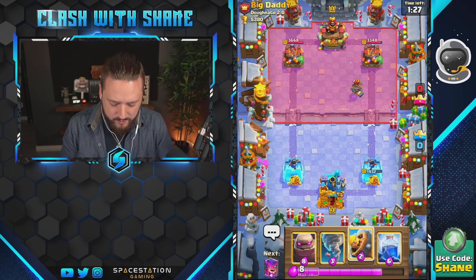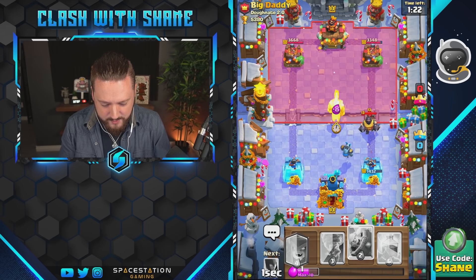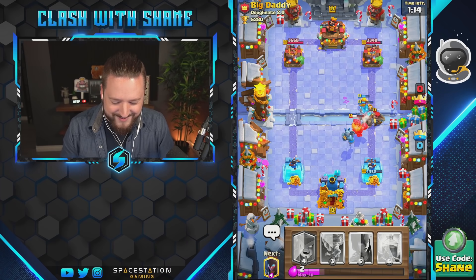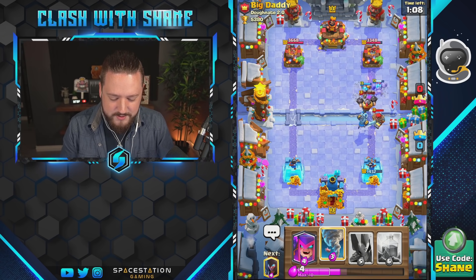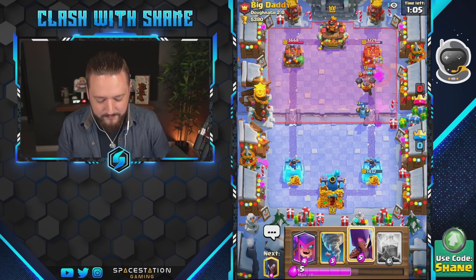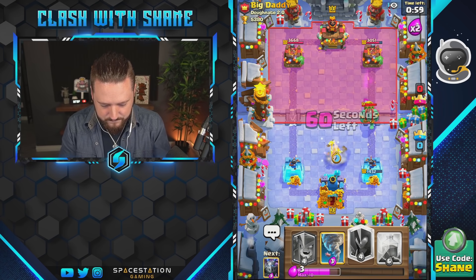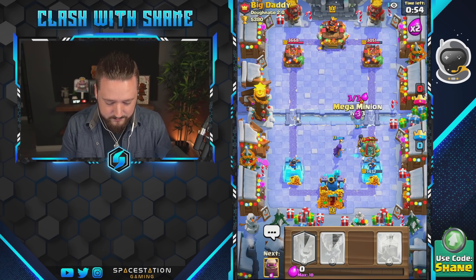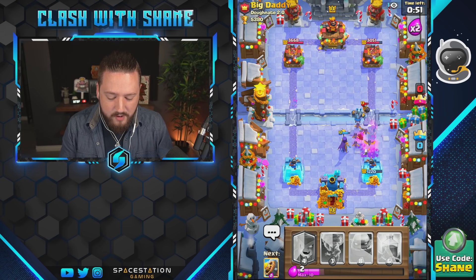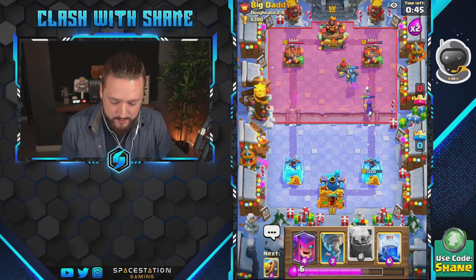Is he gonna go goblin giant here or nah? Mega freaking knight — wowzers bro. We're dead son. Mega knight, double prince — are you joking Clash Royale, what do they do man? Poison here, boomer. I just need like one solid moment to get anything going — just a little bit of momentum, an ounce of momentum and we can get something happening here. But not right now dude.